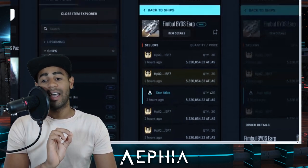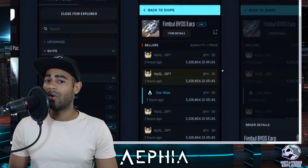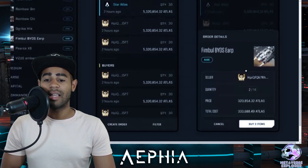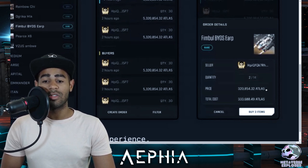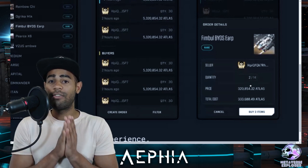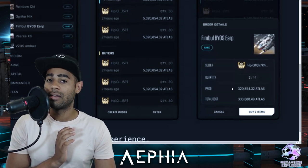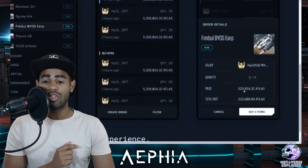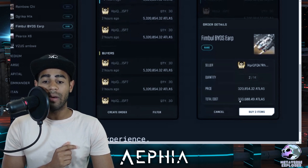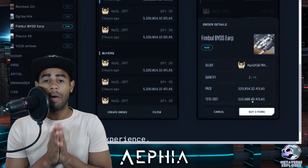That's awesome — I really need usernames to come because it'll make the community aspect so much better, knowing who's selling ships on the market. On the right-hand side, when you go to buy, you click on Fimble Bios, you know who the seller is, how many you want to buy, the price, and the total cost. There will be some fees — Serum already had fees built in. This marketplace's fees we don't know yet, but they're likely to be reduced if you're staking ATLAS. You can see: price is 320,000 and the total cost is 333,000, so there's an extra 13,000 ATLAS on top.